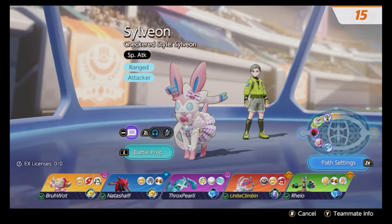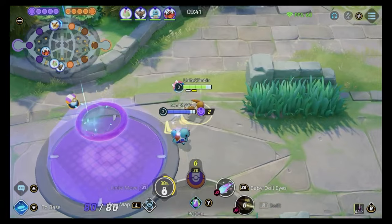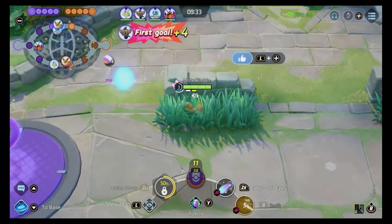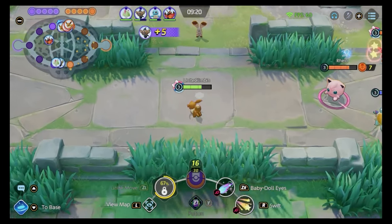Consider your team composition when choosing a build. If you don't have another special attacker on your team, you probably won't get great value from Hyper Voice. With portals available in this game, the Mystical Fire and Draining Kiss moveset is the better call. This will be even clearer in draft where you can see the enemy composition — for example, spotting a Nine Tails and Blissey might push you toward Hyper Voice. But Mystical Fire Draining Kiss is a brawler carry build best suited to the top lane.